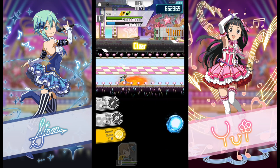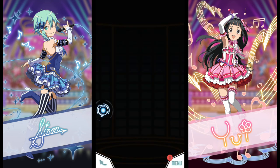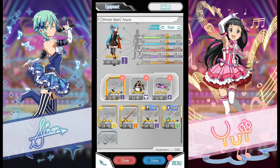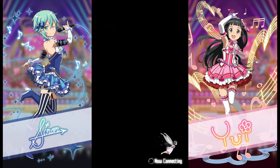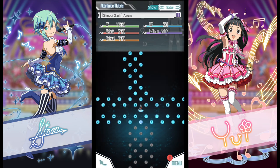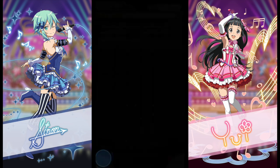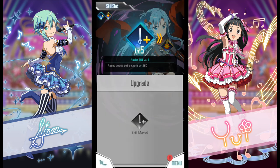Now for the special character guide. I am currently using Ninja Asana at level 80. For equipment, I have her 4-star weapon and the event accessory. As she is level 80, she doesn't have any limit breaks, and you don't really need a limit break for this. For skill slots, I am using max attack damage at level 5 and max bonus damage at level 2.